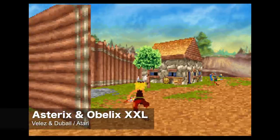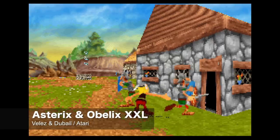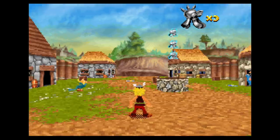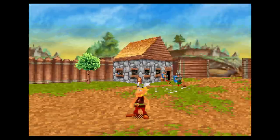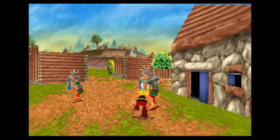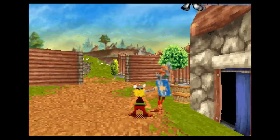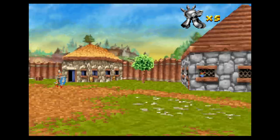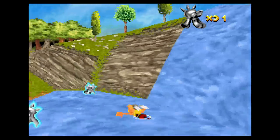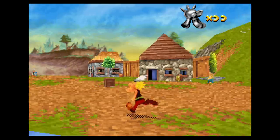Here's a 3D platforming game that actually looks pretty impressive on the Game Boy Advance, and that is Asterix and Obelisk. These characters are based on a French comic book, although I think I had to import this — I don't know if it came out in North America. It's a fairly long adventure game, clocking in at around 15 hours. What I really like about this is that the difficulty feels just right. A lot of people consider this to be one of the best examples of 3D graphics done right on the Game Boy Advance, so if you see a copy, you should definitely check it out.